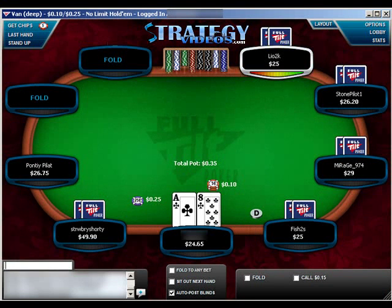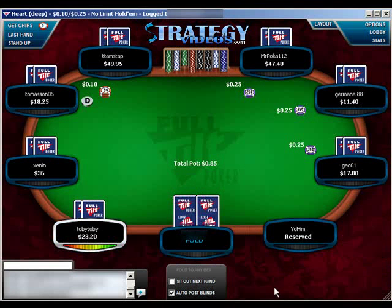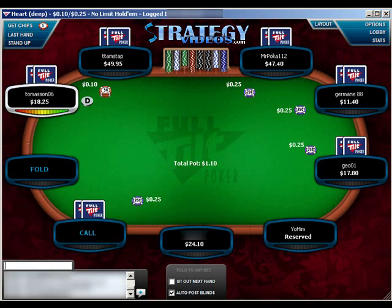As you can see, I've got two tables popping up so we can get a wide range of hands. 4-3 we fold in early position, even in a multi-way pot. It's just way too speculative of a hand.